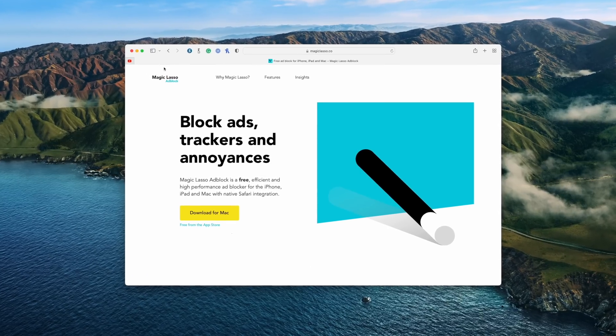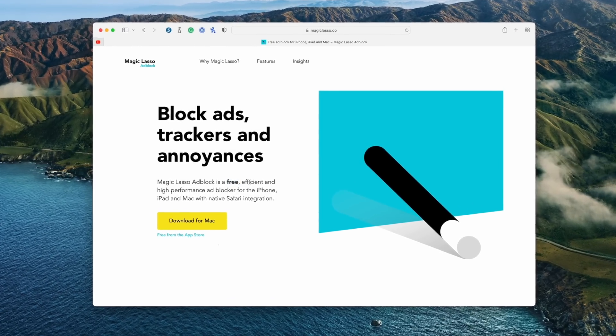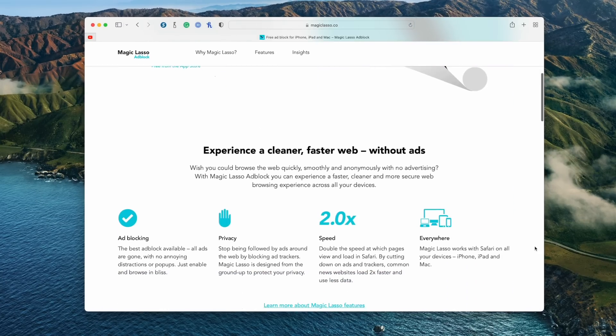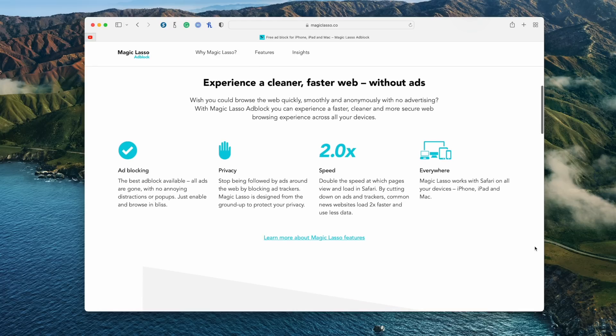If I could interject for just a moment — do you want to experience twice as fast load times in Safari on your iPhone, iPad, and Mac? Then download Magic Lasso Adblock, the ad blocker designed for you. It's easy to use, can even block YouTube ads, and can double the speed at which Safari loads. Thank you to Magic Lasso for sponsoring this video. Magic Lasso is an efficient, high performance, and free ad blocker. With over 4,000 five-star reviews, it is simply the best Safari ad blocker for your iPhone, iPad, and Mac.